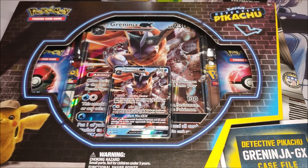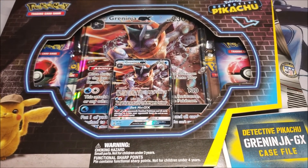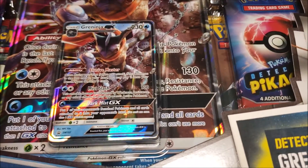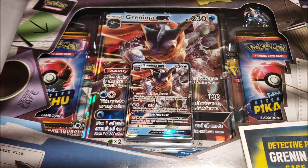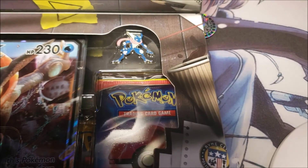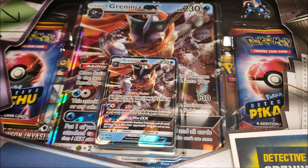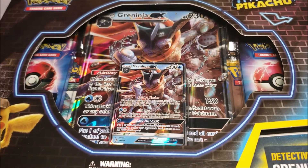What's up guys, it's Hoodie from Hoodie Plays and today I've got another Detective Pikachu box opening for you guys. This time we have the Greninja GX case file. It comes with the big card, the pin - which I'm pretty sure they just reused from an old Greninja GX box - and like four packs... I mean two packs of the normal stuff. But without further ado, let's get right into it.